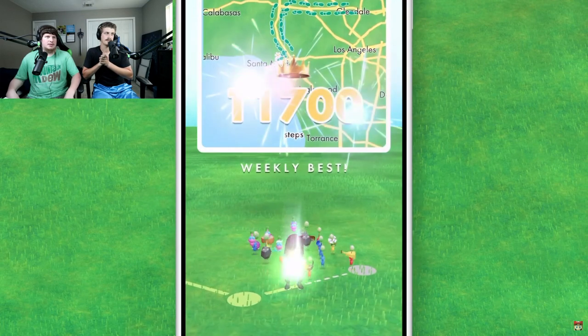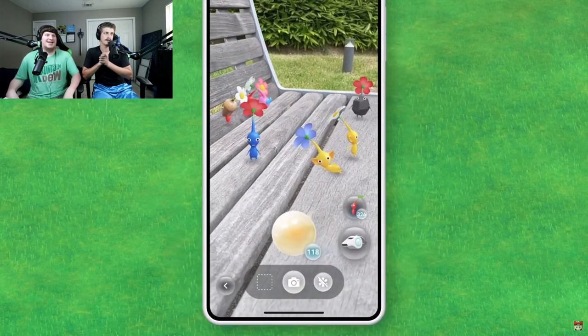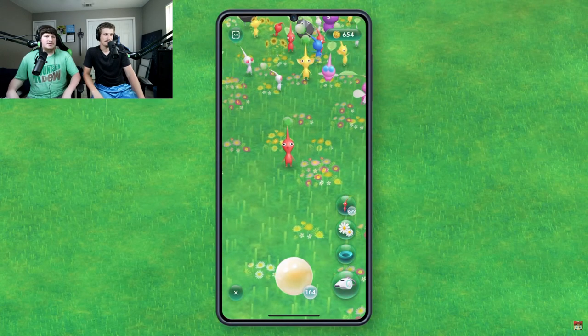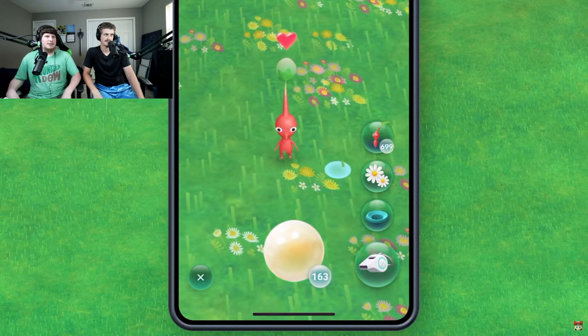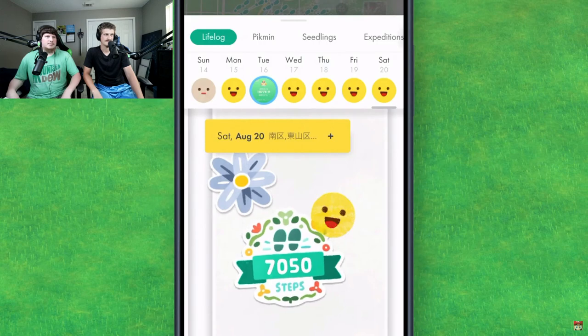How many steps did we take today? While you're out and about, you can also use the AR feature to take photos with Pikmin. Pikmin are all around you. I have nearly 700 Pikmin. They love nectar. If you give Pikmin nectar, their flowers will bloom. You'll also see the number of steps you've taken that day.